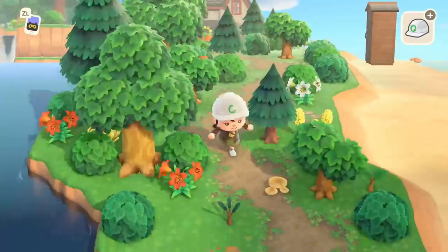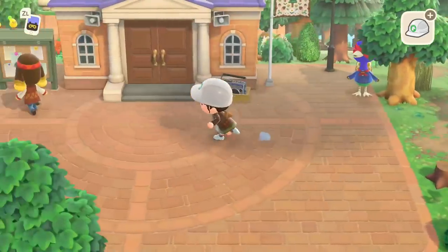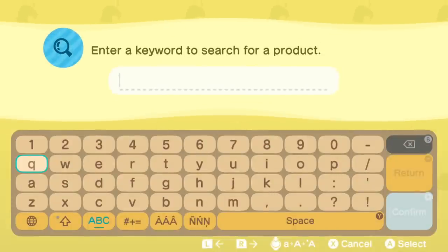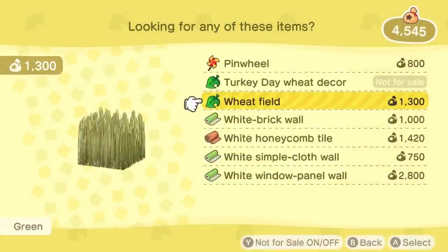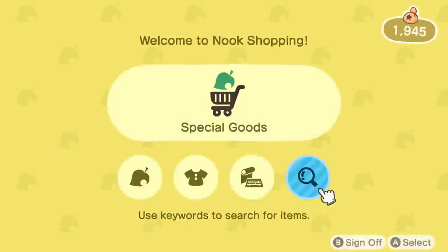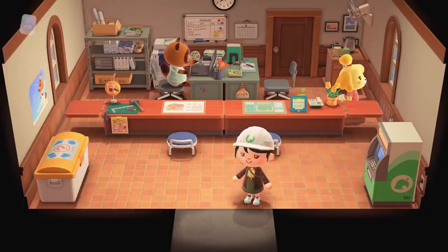This is coming along so nicely — I love it so much. I'm gonna go order those wheat fields before I forget, then I'll time travel to the next day so the trees grow a little taller. I am just obsessed with the wheat field item — it might actually be my favorite item in the game. I use it so much, I feel like I could never decorate an island after the 2.0 update without using wheat fields. I need 'wheat field enthusiast' on merch — like a shirt or a sticker!